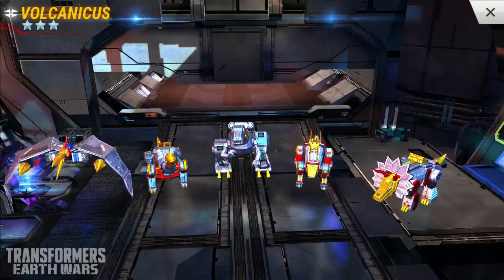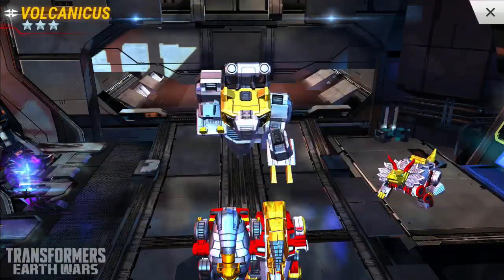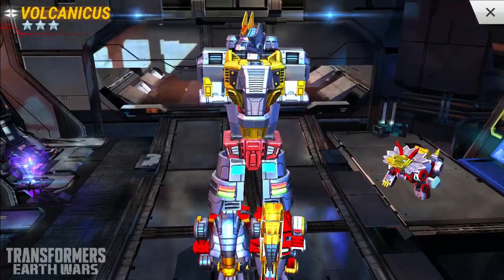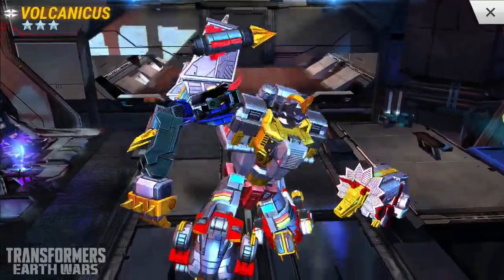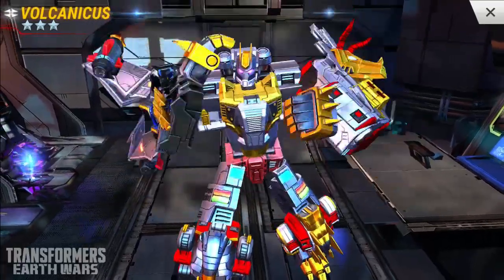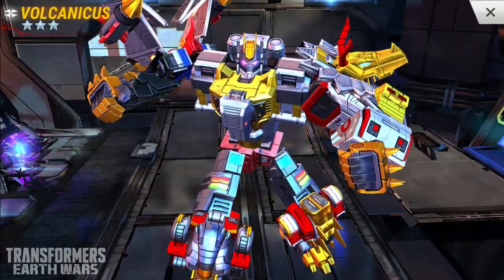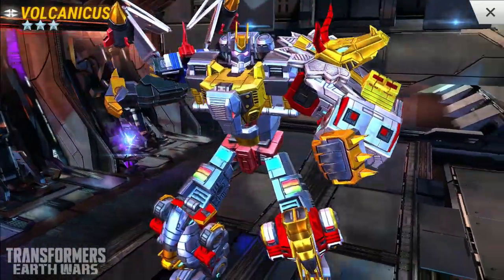There we go. Swoop flies around, waits for Grimlock to get up there, he hops and pops on his arm, kicks out his legs, leans down — because they know Slug can't jump — and boom. That's a monster right there if I ever saw one.